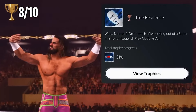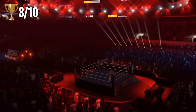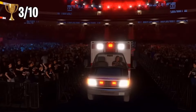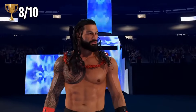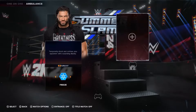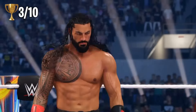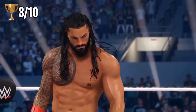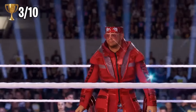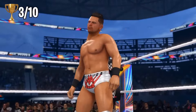For our next matchup we're doing an ambulance match on Legend difficulty and we need to win it without losing the match-ending mini-game. On this one I'm giving Roman Reigns the freeze payback so we get to use it and get that trophy - two trophies in one for this match. For our opponent I'm just gonna randomize it and somebody's gonna be unlucky - it's The Miz.